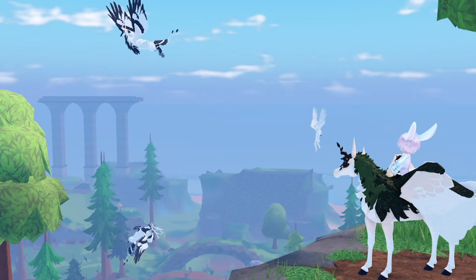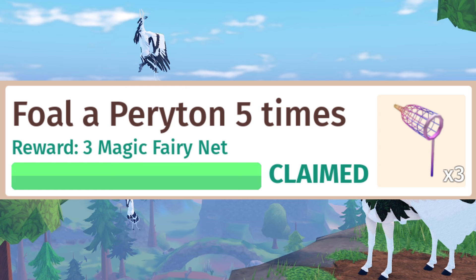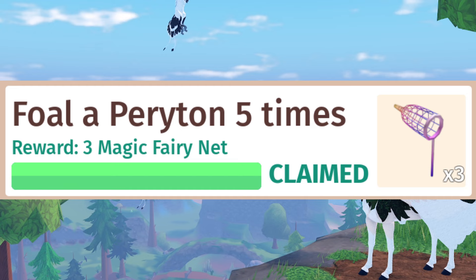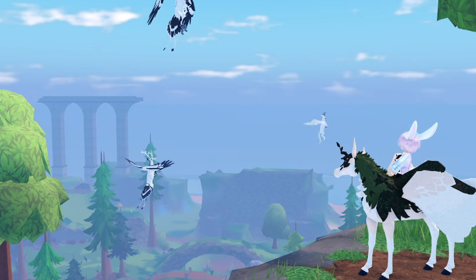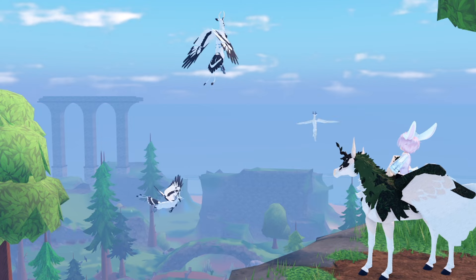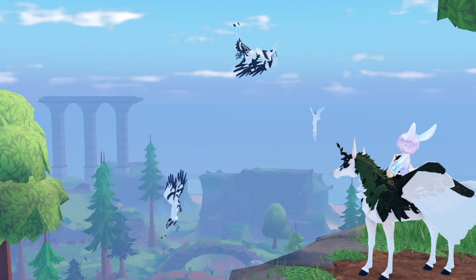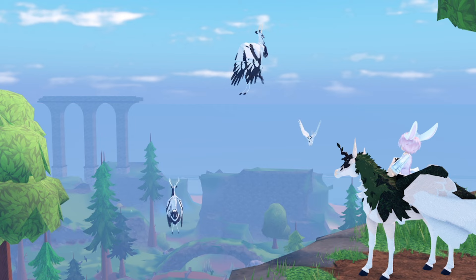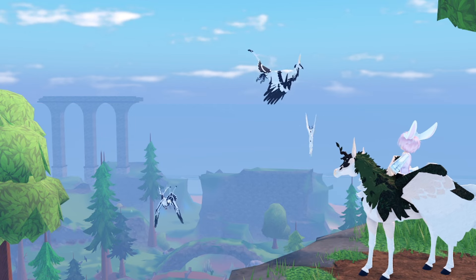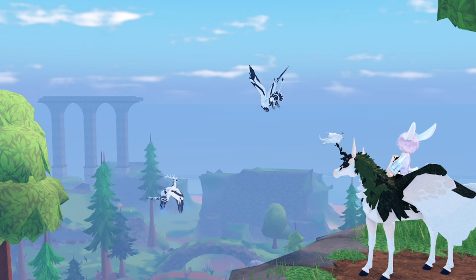First thing we have is Foal of Periton. You need to have five peritons be born after breeding. You need to breed two horses, probably two peritons, and once the foal is born, it should count towards your journal. It has to be a periton foal. If you breed a periton and another horse and it comes out not a periton, it will not count. I found that out earlier today on stream.